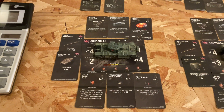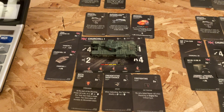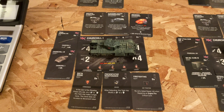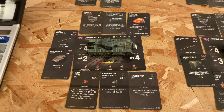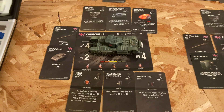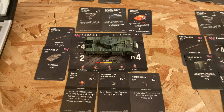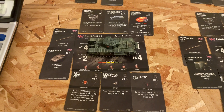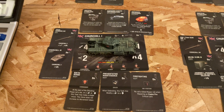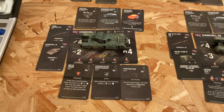The Challenger's crew has dead eye, concealment, and preventive maintenance. Next up is the Churchill 1, carrying vertical stabilizer, enhanced gun laying drive, improved hardening, the 75mm Vickers HV gun, a Churchill 3 turret, and the crew has six sense, preventive maintenance, and a firefighting skill.